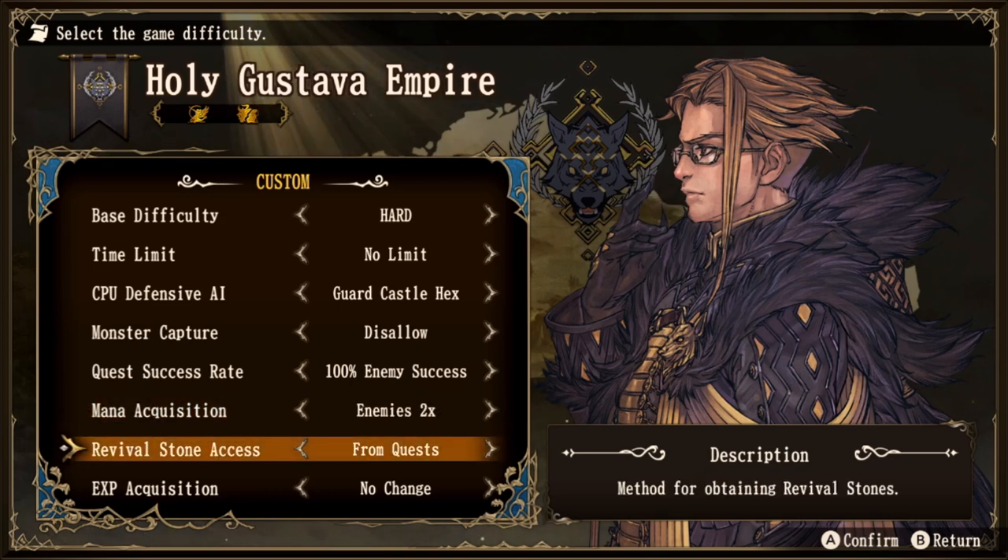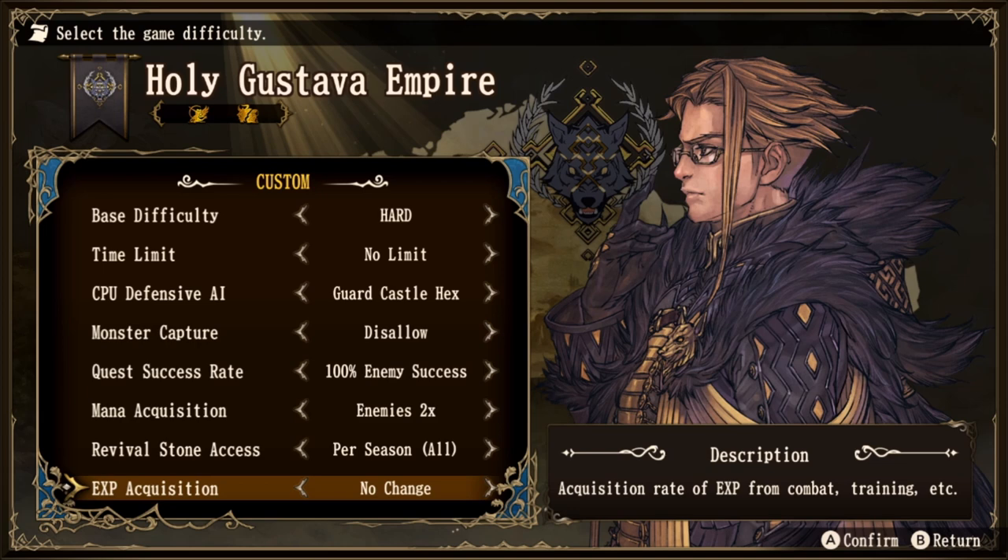The revival stone access setting offers: getting them from quests, per season for the player — which is pretty broken — per season for the enemy, or per season for all nations. The hardest option is giving the enemy revival stones per season. For a more balanced playthrough, all nations get revival stones per season. Last is experience acquisition — no change, or double it for ourselves, the enemy, or everyone on the continent. Hardest being enemy only; balanced would be all nations.